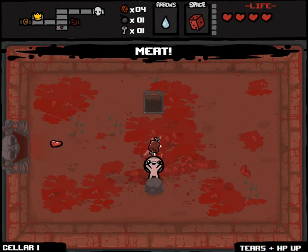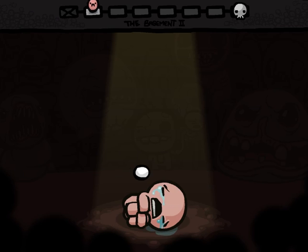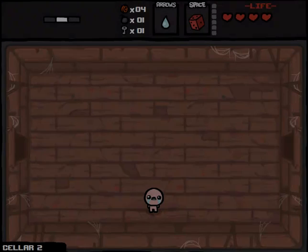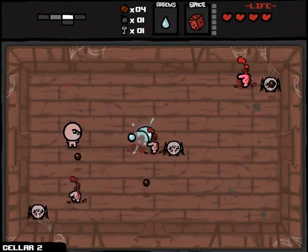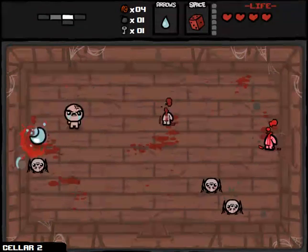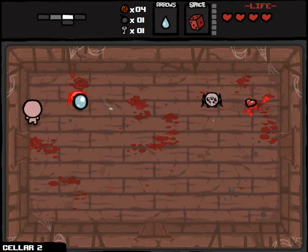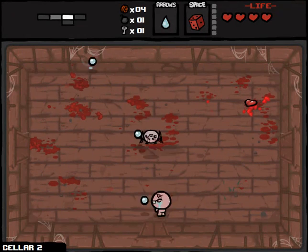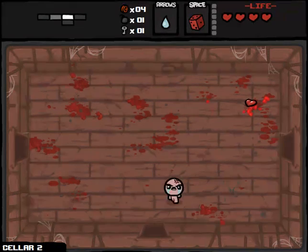We get Meat again — tears plus HP up, plus damage up potentially, as many people have told me. It's a solid item. That was our first item from the last run as well, so I feel everything's coming up Millhouse right now. Daddy Longlegs plus Meat is a solid set of items for our first floor. I love these items that don't really require you to be around to do damage, so we can basically just let Daddy Longlegs do its thing and hang out.